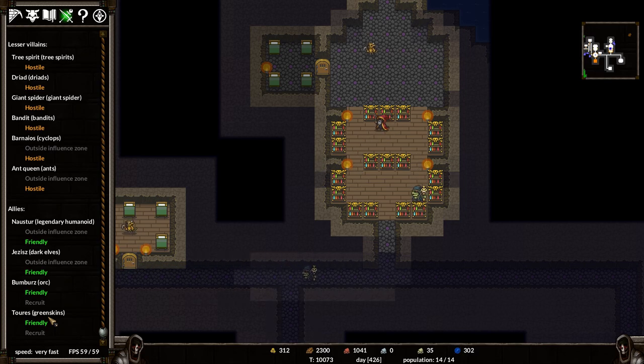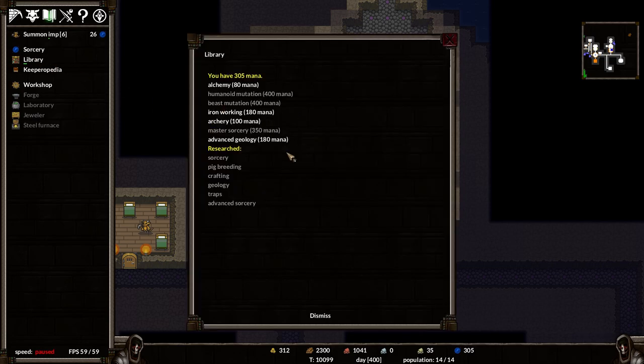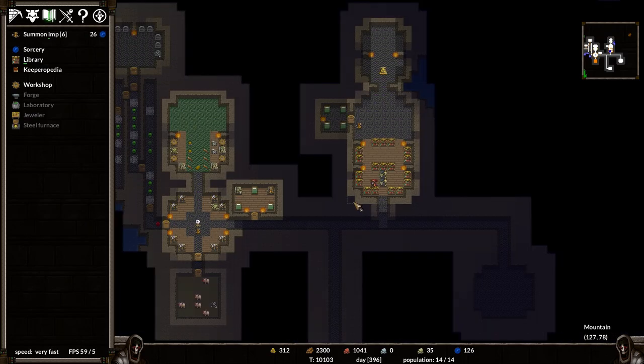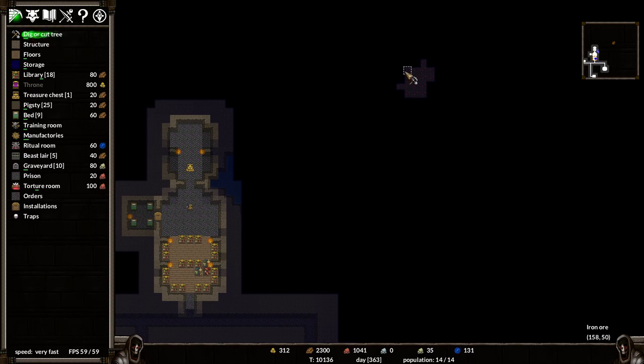Ogres are super, super good. But we have a lot of mana - we've got 300. That is enough to do some really good things. First and foremost, ironworking. We're going to continue to generate mana until we can get the advanced geology. But there is a little bit more iron just over here that we can go and grab.